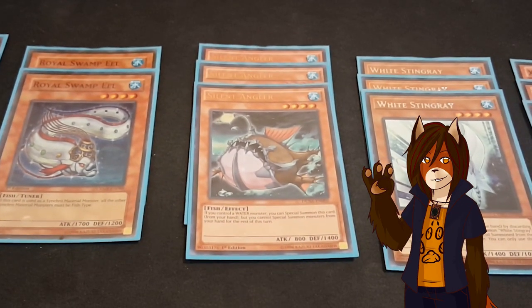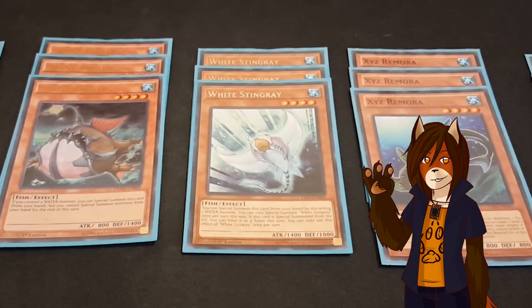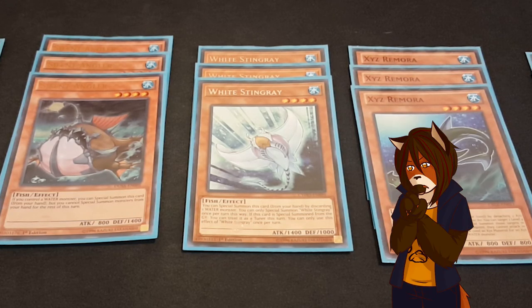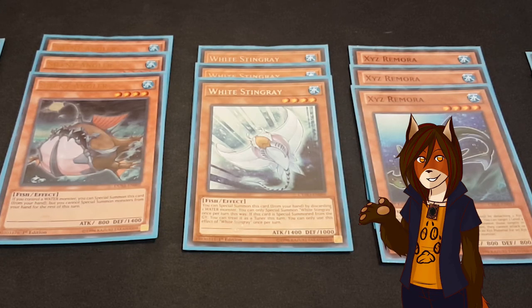A playset of Silent Angler, who can special summon itself from your hand if you control a water monster, but you cannot special summon any other monsters from your hand for the rest of the turn. A playset of White Stingray — the card I was waiting for, which has given this deck a bit of a new edge. You can special summon him from your hand by discarding a water monster, but only once per turn, and he turns himself into a tuner if special summoned from the graveyard.